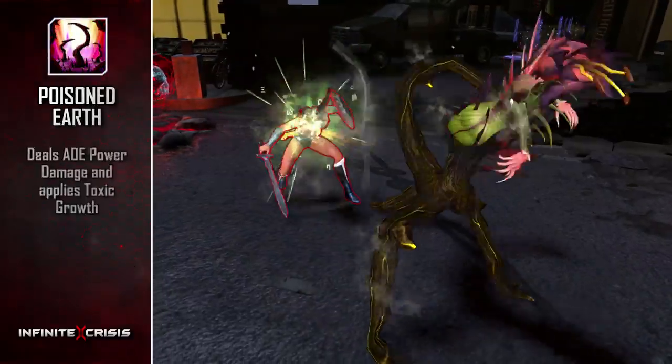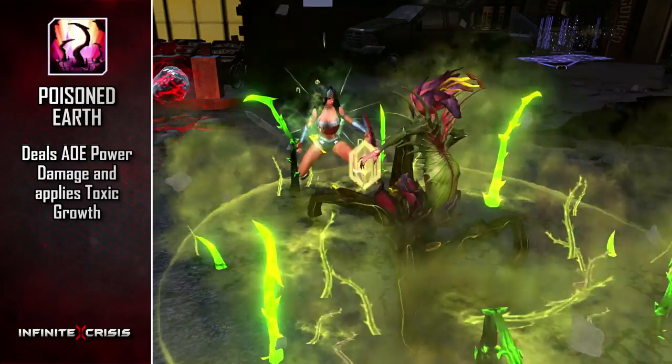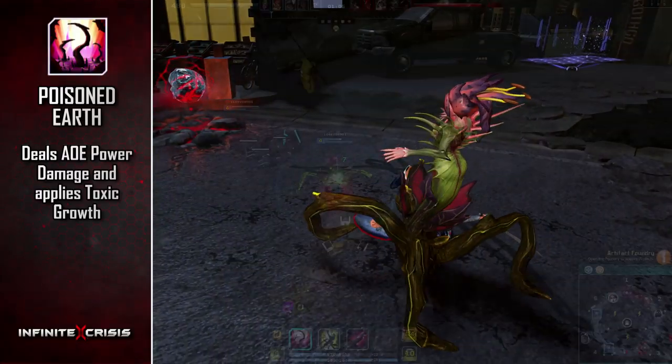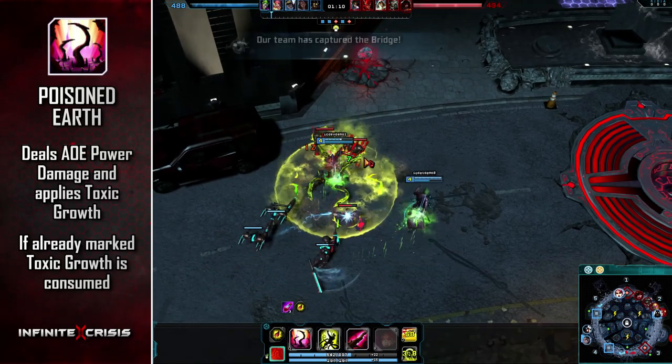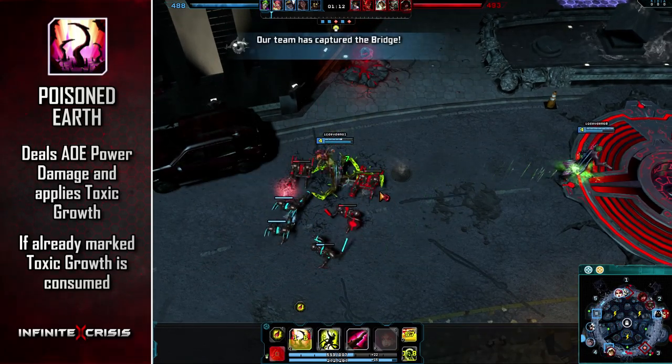Poisoned Earth deals Area of Effect power damage, poisoning enemies and applying Toxic Growth. If already applied, Toxic Growth is instead consumed and the skill deals significant additional power damage.